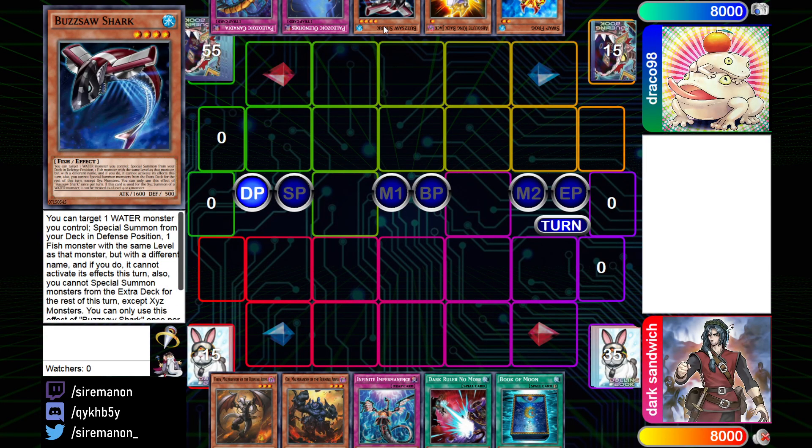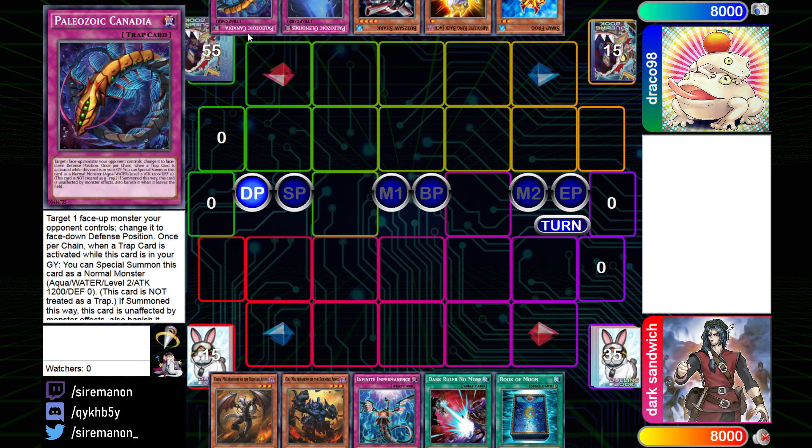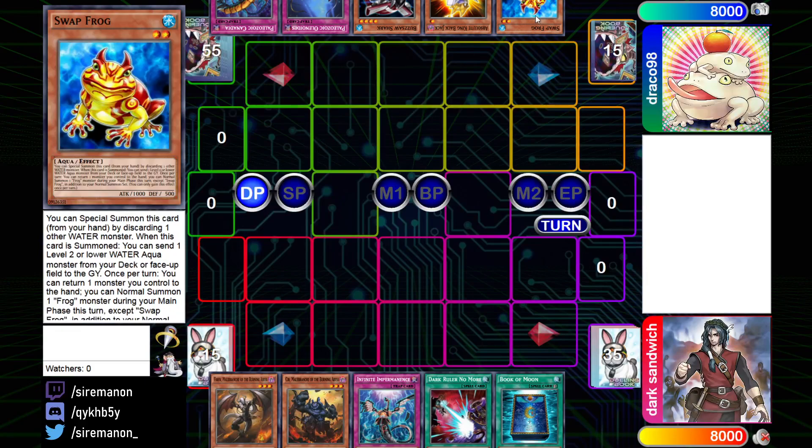Buzzsaw Shark, if you don't know, is basically a one-card Bahamut Shark into Toad. You can target a water monster you control and special summon from your deck in defense position a fish monster with the same level but a different name — it can't activate its effects that turn, and you're locked into Xyz summons from the extra deck for the rest of the turn. It's a hard once-per-turn and can be treated as a level 5 or 3 for the Xyz summon of a water monster. The rest of the hand looks pretty decent too — two Paleos and Swap Frog.